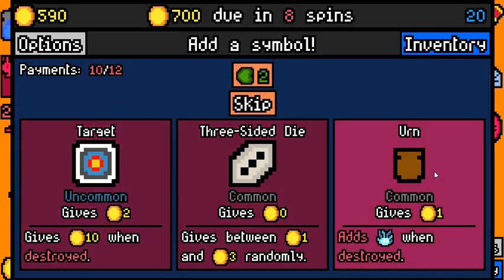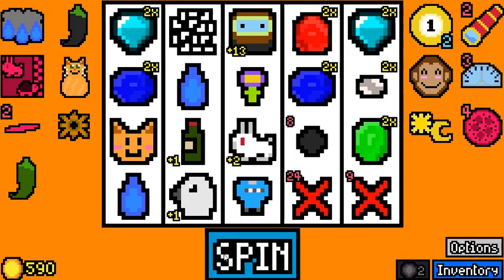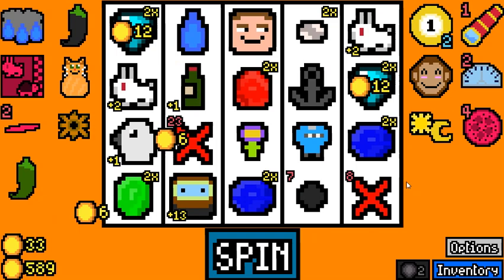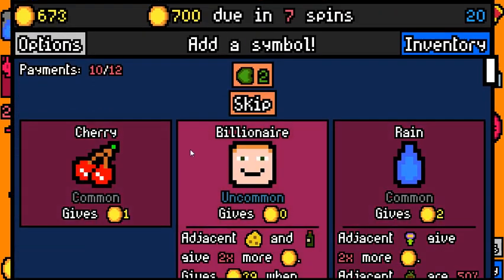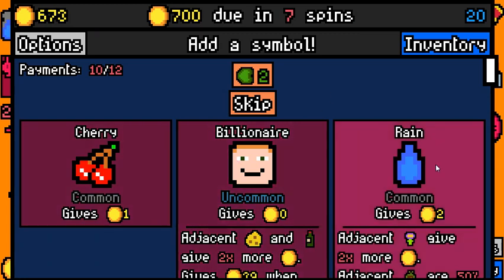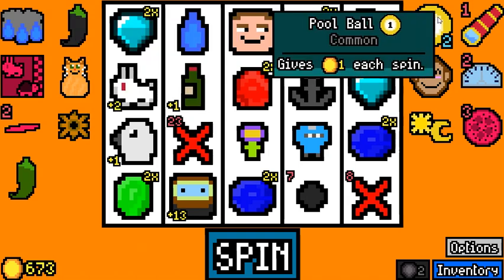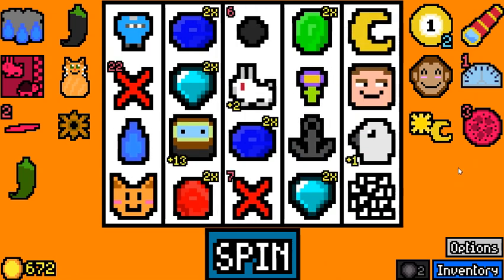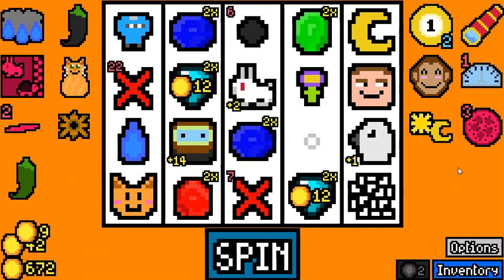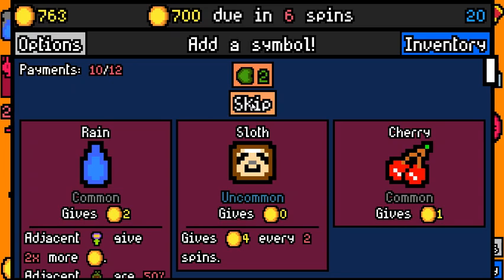Don't think we want the Milk here, don't even think we want the Urn. There's the Moon — and there's the first Billionaire. It would definitely not have helped us get to this point. We should easily have won this run without any trouble at all.